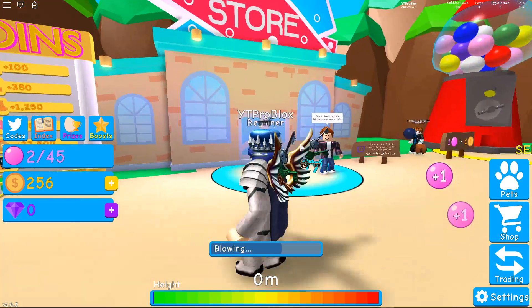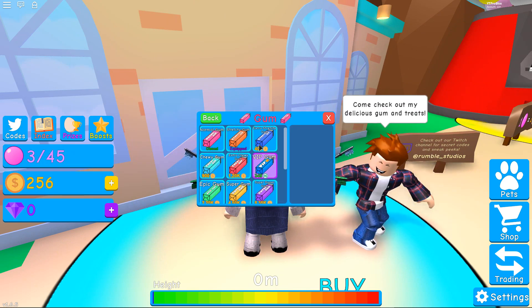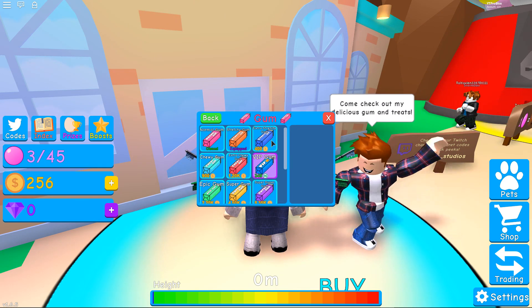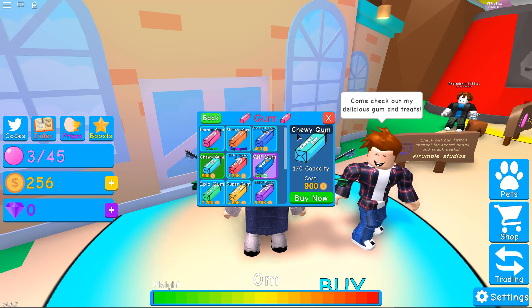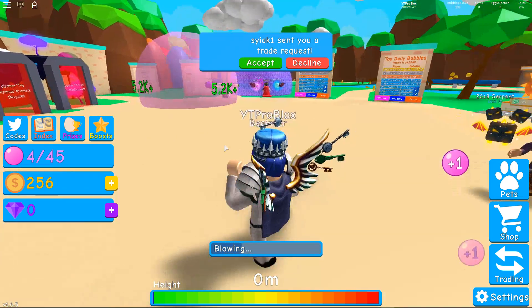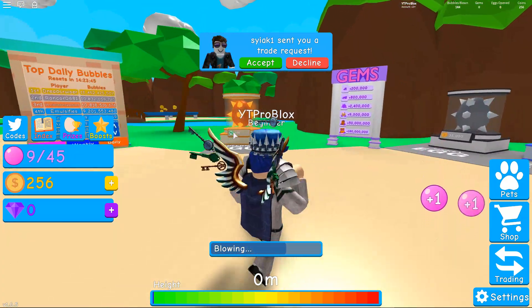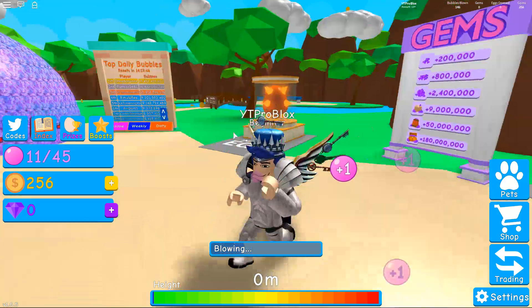One bubble equals one coin — interesting. Let me see if we can upgrade. The next upgrade is 400. I wonder if there are speed upgrades where you get to blow gum quicker.